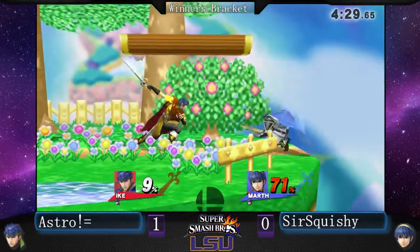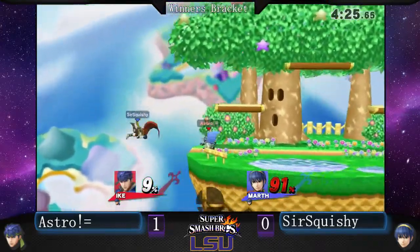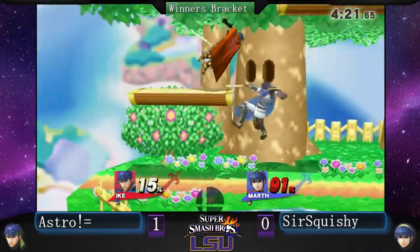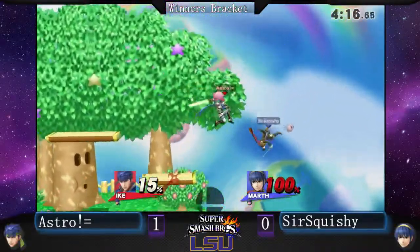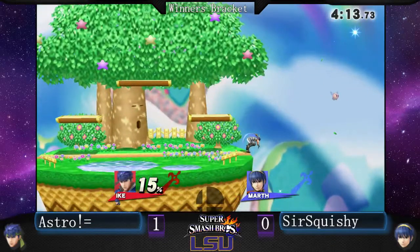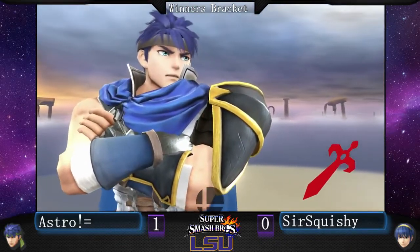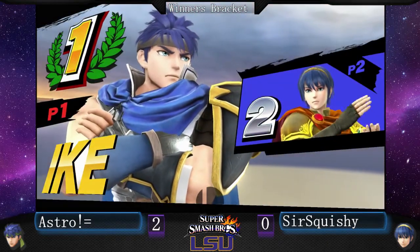Almost gone with the eruption. I don't think he should have done that — he's kind of overcommitting, but he has a lead so I guess it doesn't matter. Eruption is really good for covering ledge snaps. I think it's active for a good amount of frames, so if you catch people they're pretty much dead. It's good against Peach and Falcon for sure. Astro packed that very well. Even if that didn't kill, I think Squishy burned his jump, so that'd be a pretty easy edge guard because Marth's only got one option.